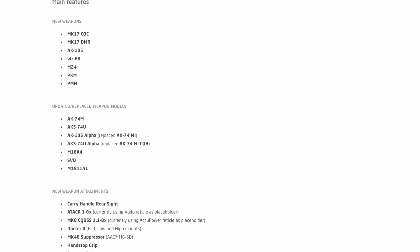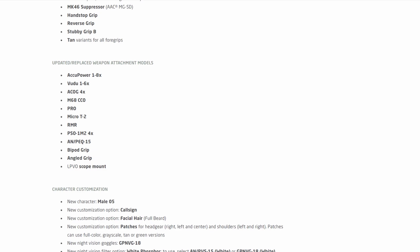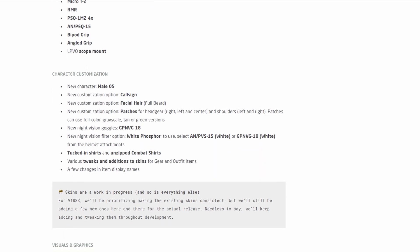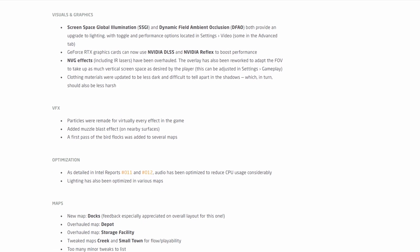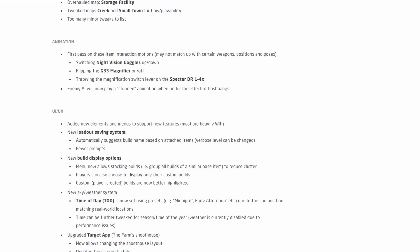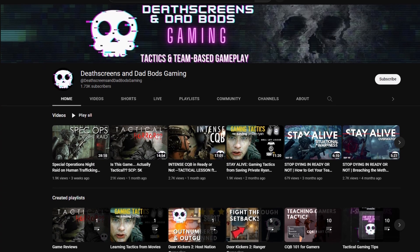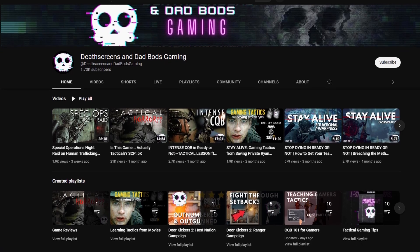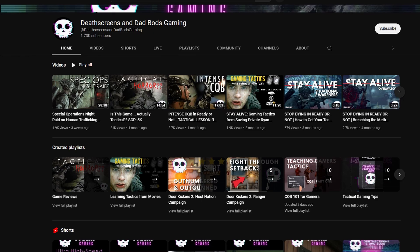There are a bunch of other minor changes like new weapons, new optic modeling, and various other adjustments. Right now, this update has not been officially pushed out for the mass release. However, you can access it by opting in on Steam. If you have the game already, go to the link I've dropped in the description and follow the developer's instructions, which are super easy. Don't forget to subscribe and join our Discord if you want tactical team-based content. We'll definitely be featuring more Ground Branch videos in the future. Hope to see you on the team.